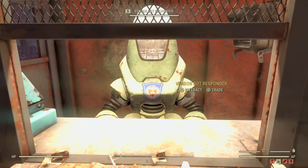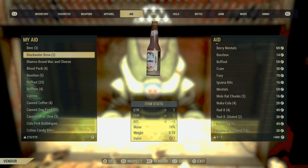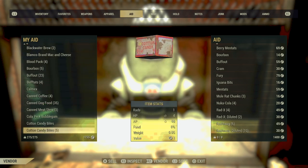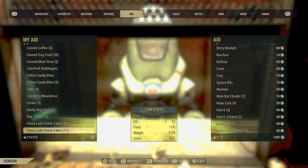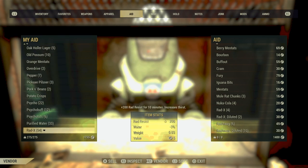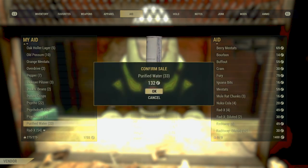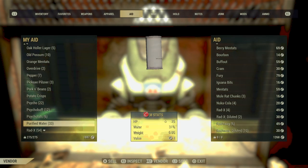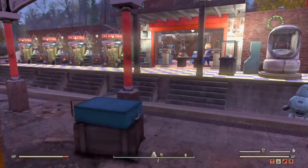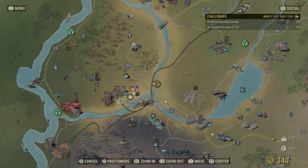If we go to our vendor bot and have a look at how much purified water is worth — we've got quite a few so it should be worth a few caps. Purified water — we're actually carrying 33, so that's 132 caps, and that's taken no effort at all. You could do that every single time you come back to your camp. That is a fantastic way of making caps — a great start to getting those 1,400 caps overall.